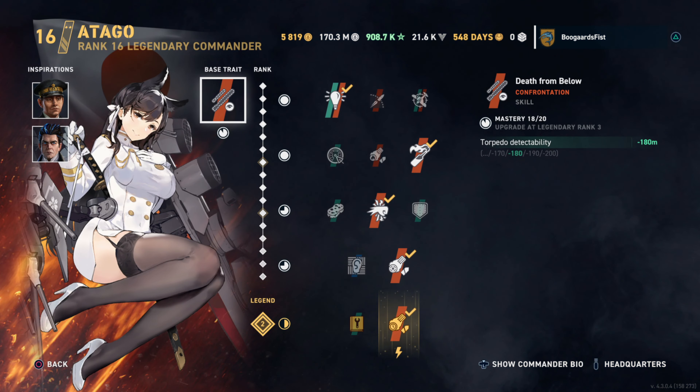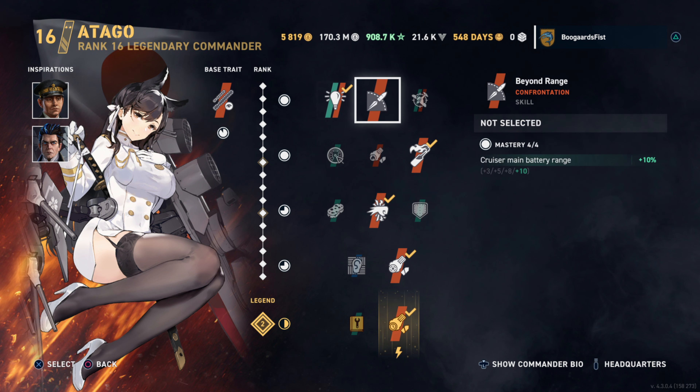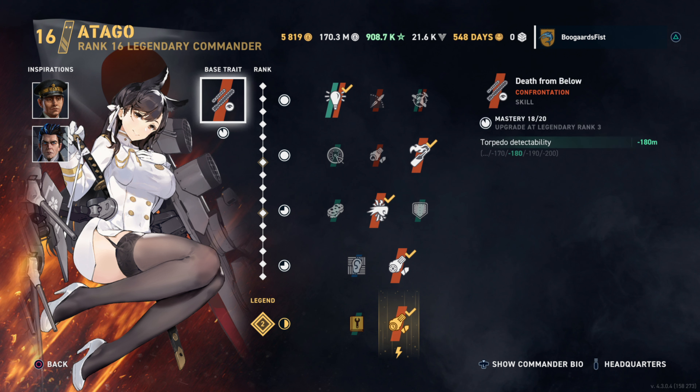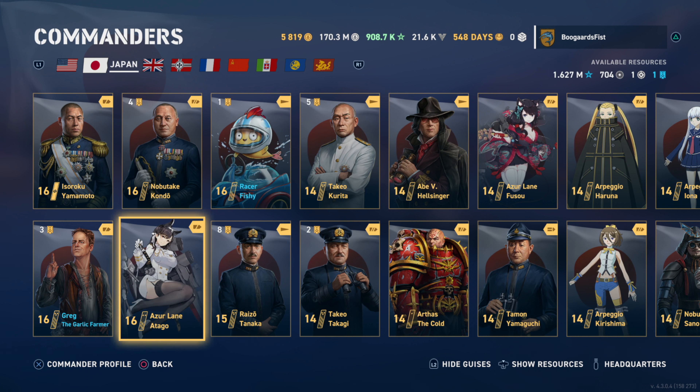Japanese. Now, Otago — unfortunately the voice actress for this character had an issue with the Chinese government, so for business reasons this is no longer available. But in general, it's very powerful: HE fire chance boost 8%, HE damage boost 10%, incoming damage boost — another high risk, high reward. The base trait reduces torpedo detectability, making them harder to dodge. A powerful commander, but you can't purchase it anymore. I just wanted to show it in case you were wondering.